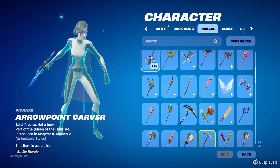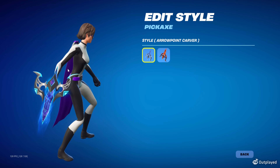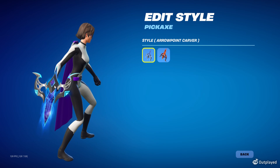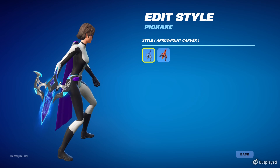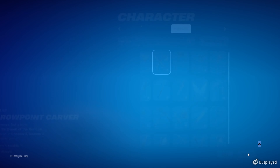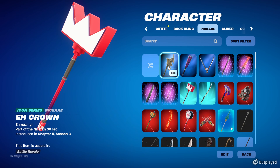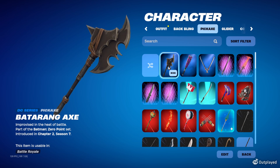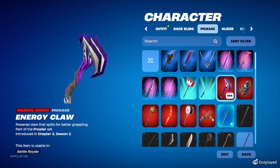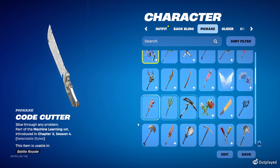For the pickaxe, there are a couple of good choices. One I find really interesting is the Arrow Point Carver — if you view the style it has a blue and a red, just do the blue one. It's closer to purple and it has a little bit of purple inside of that cosmic color scheme. Her weapon of choice is crossbows — crossbow guns almost — so this is a good pickaxe for her if you have this one from the Chapter 5 Season 2 Queen of the Hunt set. Another thing you can do is just use the Batarang Axe — that one's good.